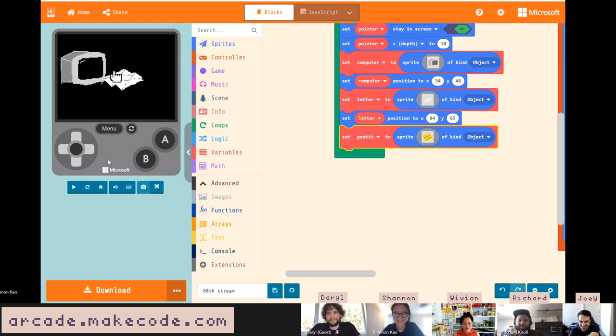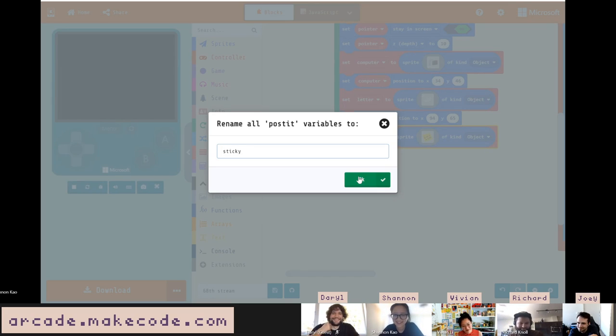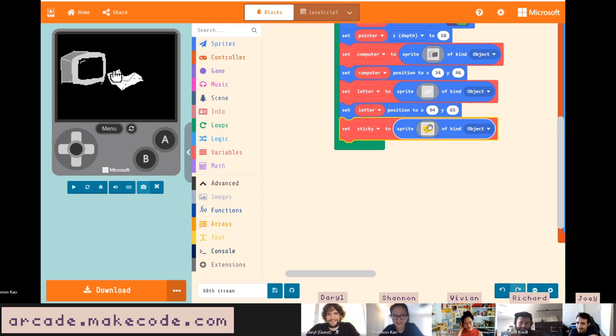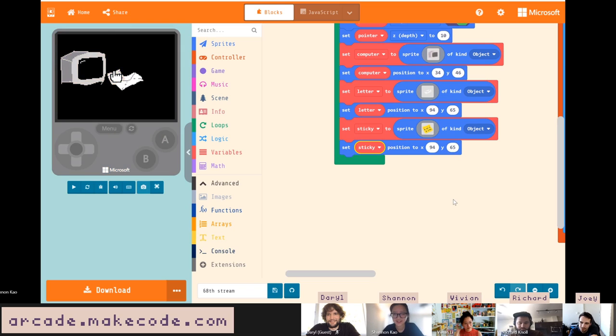You should probably call it 'sticky' instead of 'post-it' — trademark of the 3M corporation. I put some scribbles on it to indicate there's writing on it. I'm not sure how the overlaps code is going to fare with the positioning.